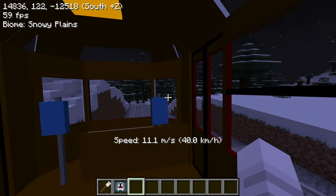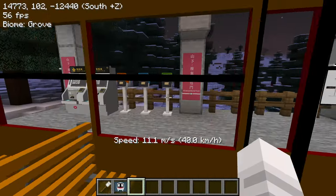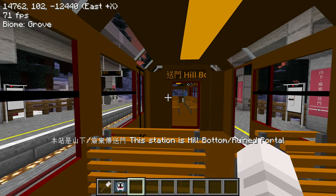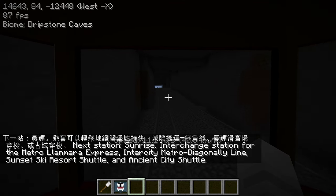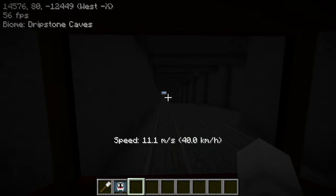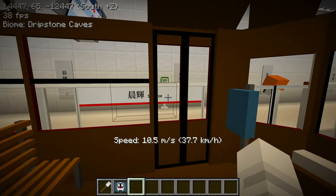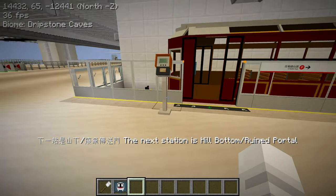It's always cool to see the train pass by the other way. Alright, we're arriving at this station - I forgot what it's called - it's called Hill Bottom Ruined Portal. And then the next station is back to Sunrise. Now this part of the tram goes underground. I think there's a little portion of the peak tram in Hong Kong that goes underground before pulling into the station in Central, but it's not this long. I think mainly it's because it's so expensive - I would usually just take the bus instead.